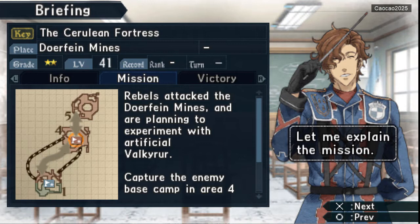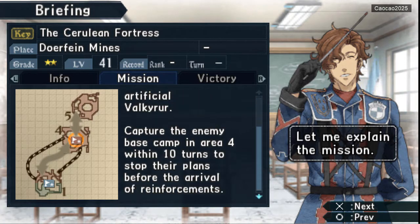Here is the Cerulean Fortress. The Cerulean Fortress in Dolphin Mines — rebels attack the Dolphin Mines and are planning to experiment with artificial Valkyria capture. The objective is to take the enemy base camp in Area 4 within 10 turns to stop their plans before the artifact reinforcements arrive.